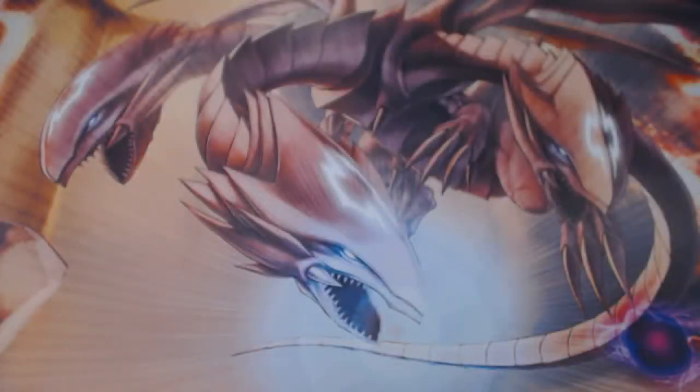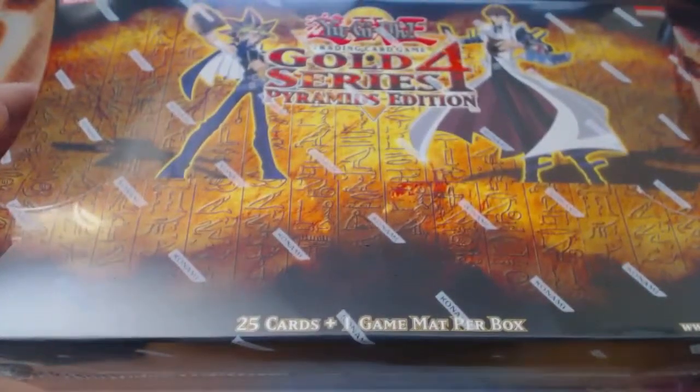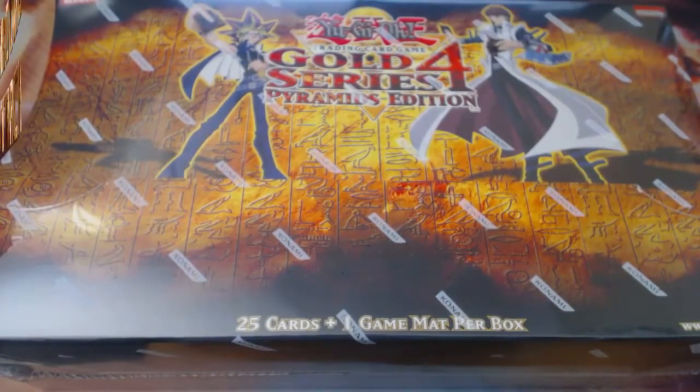What is happening everyone? Cain Hunstaker here. Welcome back to another unboxing, and today I bring you — Gold Series 4 Pyramid Edition.